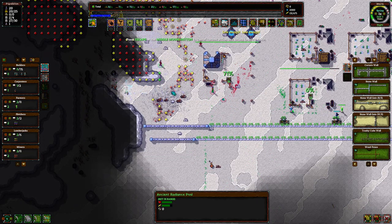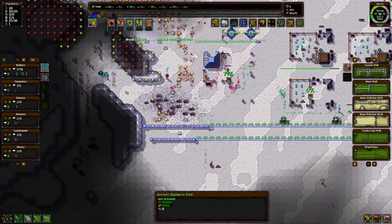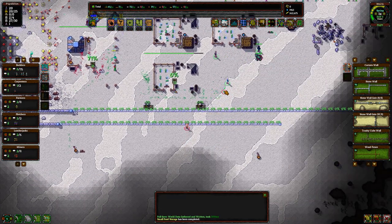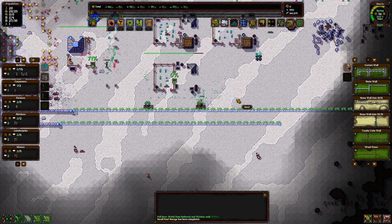I'm grabbing as much resources as I can for my people — wood is a major one. I'm low on Essence because I've been using it a lot to build up. This is why we have multiple different tower types.